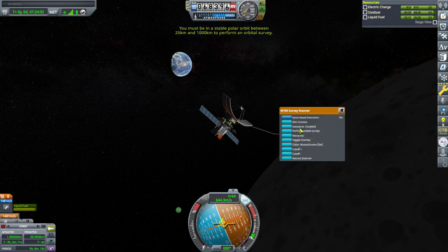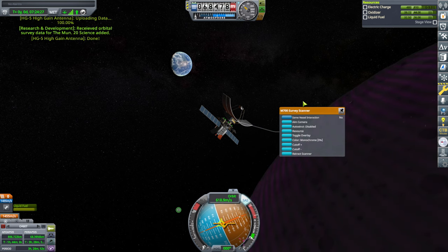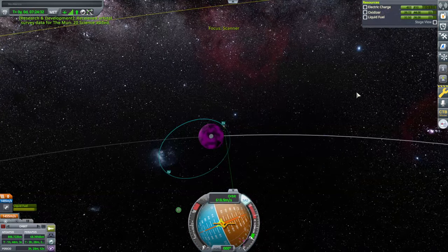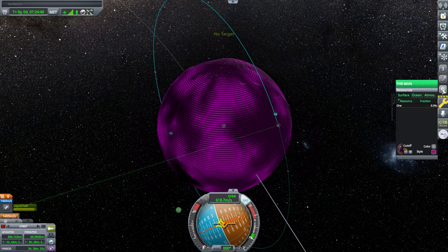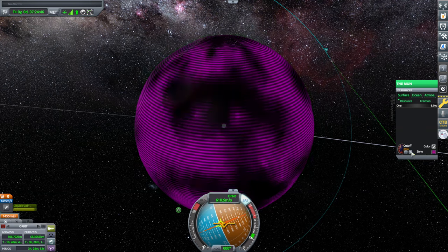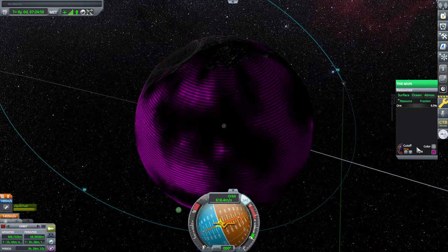Perform orbital survey — 1,000 kilometers. Do we have enough power? It looks like we have enough power. 20 science only — that's a lot of information for 20 science. I do like how they allowed for other resources here. There was supposed to be a much more complicated resource system initially, and we can get that with USI, but I'm not going to do that here.